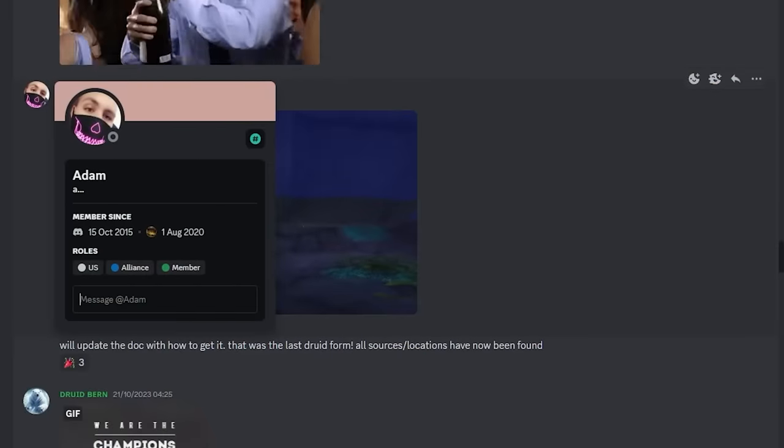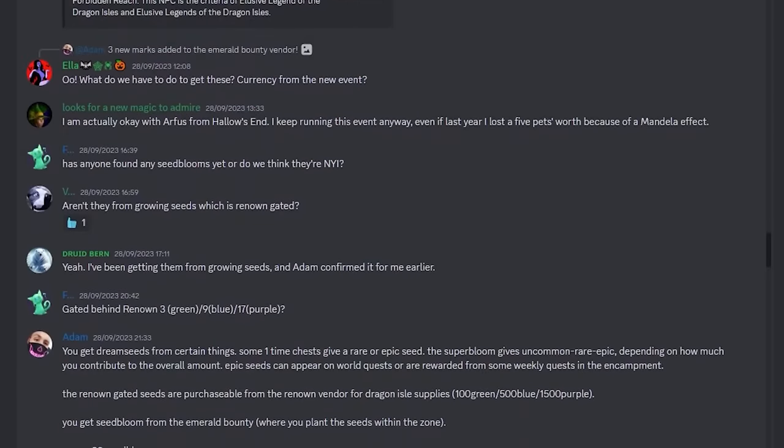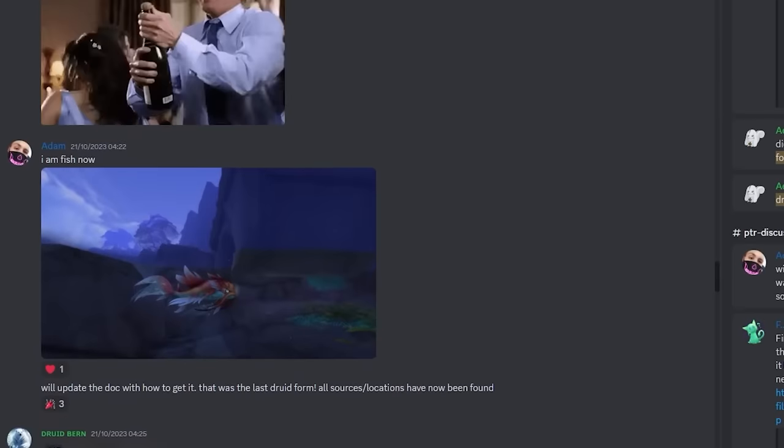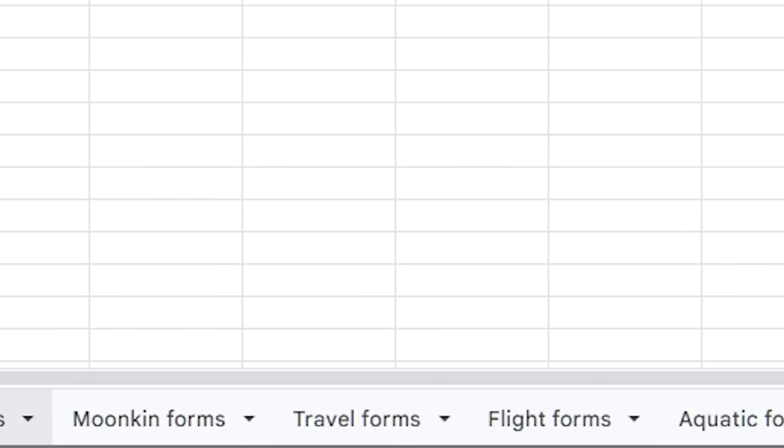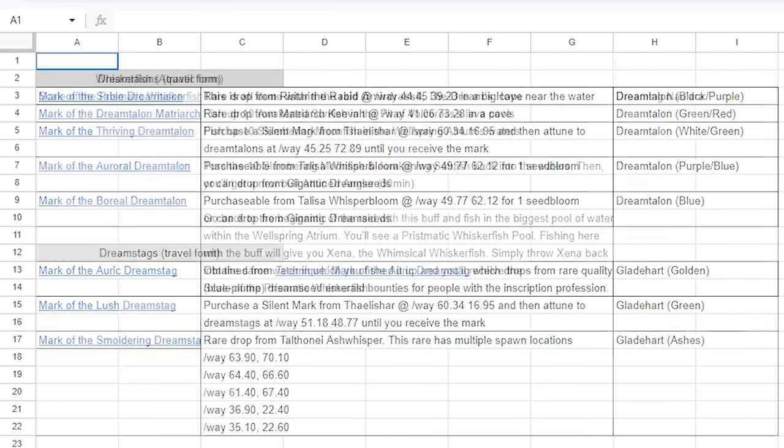Before we get started I did want to give a shout out to Adam and the other people who contributed via the Secret Finding Discord for finding out all this information. Adam especially put together a spreadsheet running through all the information and figured out some of the steps required for some of these forms.